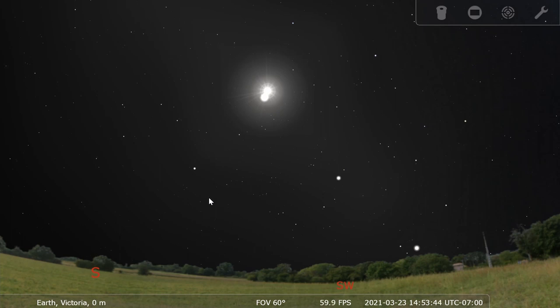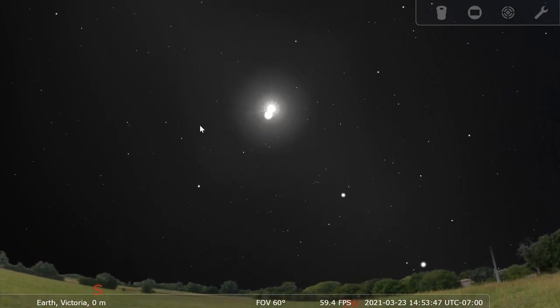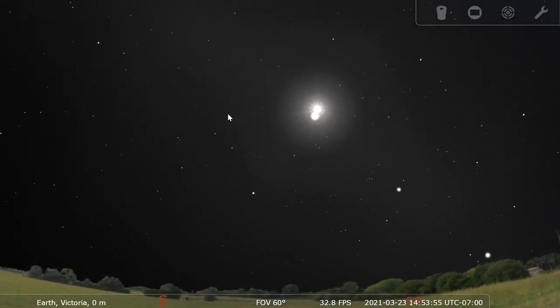Without the atmosphere, well, you can't breathe, but you can also see the stars — so that's a pretty decent trade off. Light from the sun is coming directly to earth rather than scattering around.